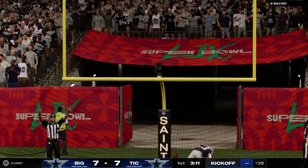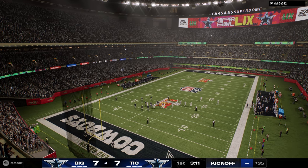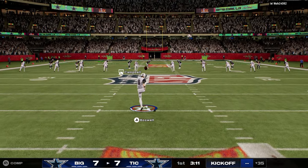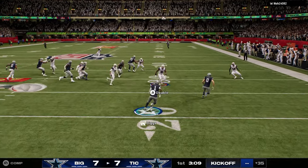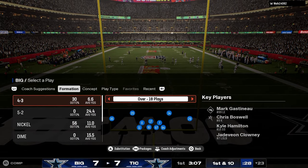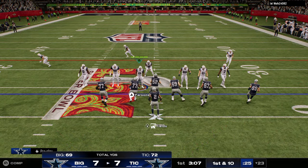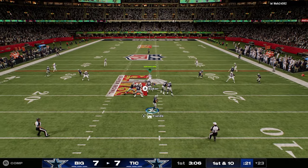Which leads me to another really big principle that is relevant for Madden, and that is trips formations. Pretty much since I've been playing Madden — with one exception, which is if it's a man-to-man meta (like Madden 23 where you saw a lot of tight sets) — in general, trips is meta. When I say trips, I simply mean three to four receivers to a side.